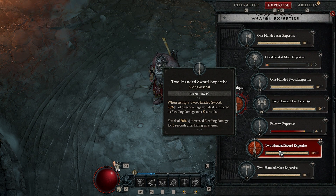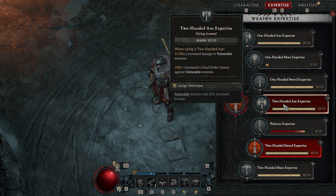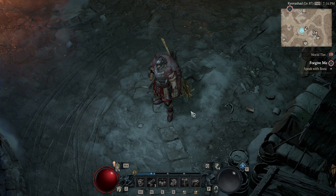We're always berserking so that aspect is great. For expertise, I use a sword — the extra bleeding damage and damage after killing a bleeding enemy is best for this build. I used an axe for a long time until I got a better sword; if I had a better two-handed axe, two-handed axe expertise would be fine — lots of damage and crit strike chance. That's it! If you have any questions, post in the comments. Like, subscribe, and we'll see you for the next one.